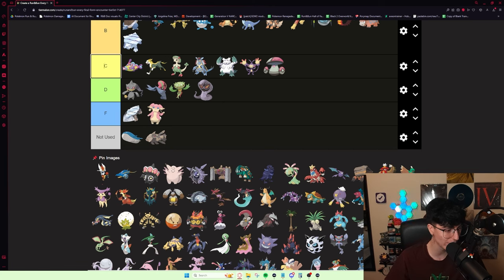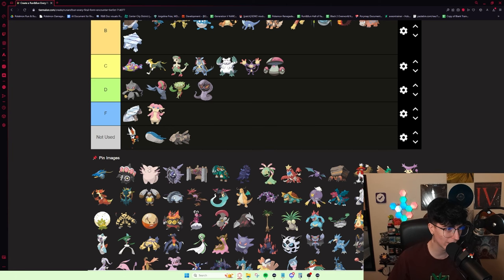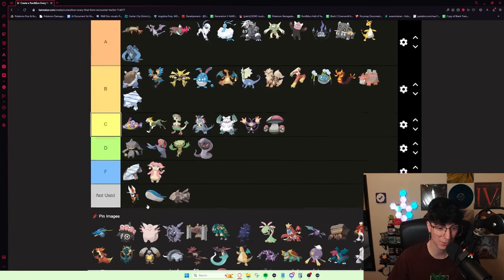Cinderace — I legitimately have no idea. I don't even know where you get this. The only time I've ever seen anybody use it was in one of the draft races the community put together. I'm going to put this in not used because I genuinely have no idea. You get Blaze, U-Turn as a scale, Acrobatics, Pyro Ball, High Jump Kick, Flare Blitz. I don't think I could see this being any higher than B, maybe low A. If anybody's used it, let me know.